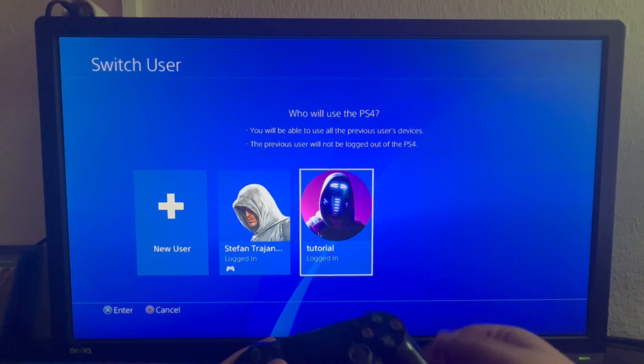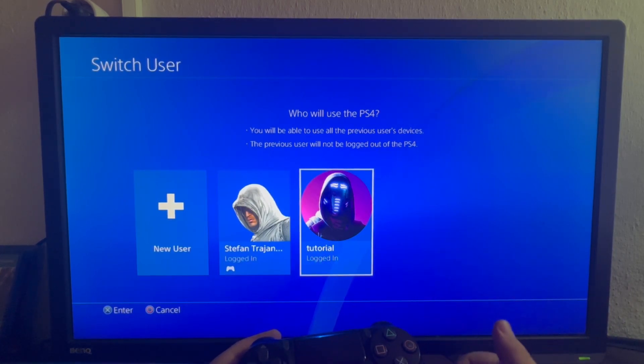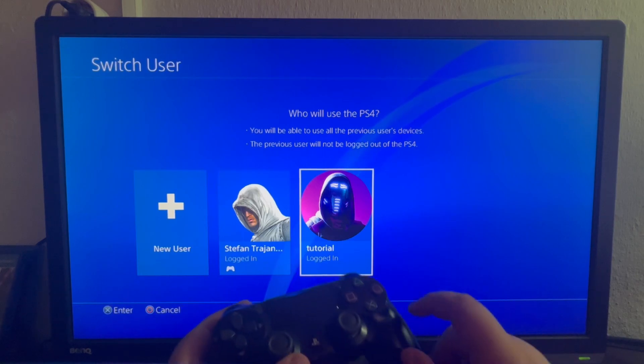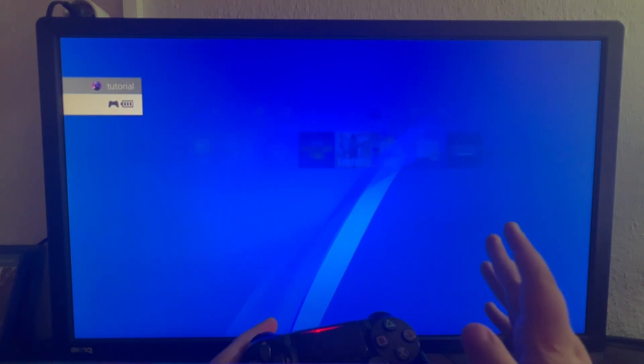Selecting a primary account on PS4 allows your new user to have much more options, such as using applications that your other users can't, such as making in-game payments and Play Store payments. Then you select the X button.